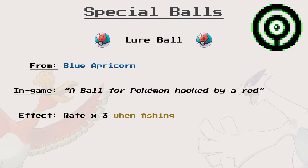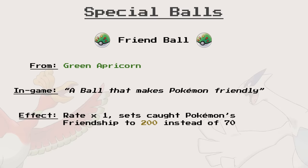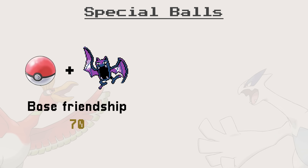Next, the Friend Ball, made from green apricorns — a ball that makes Pokémon friendly. This ball multiplies the Catch Rate by 1 and sets the Friendship value of a caught Pokémon to 200. Again, working well. Any caught Pokémon starts with a default friendship value of 70, so the Friend Ball gives you a significant boost and is actually a good ball.